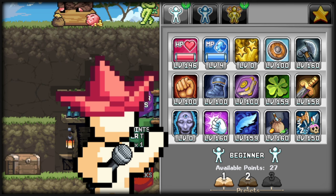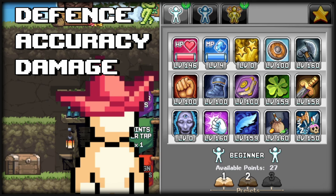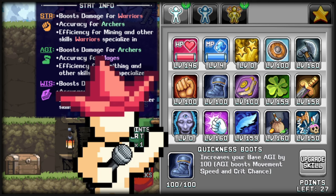Now let's talk about progressing smoothly throughout World 1. Three key elements essential to progress are defense, accuracy, and damage. Accuracy can be attained through talents of the substat. For example, warrior is wisdom, archer is strength, and mage is agility.